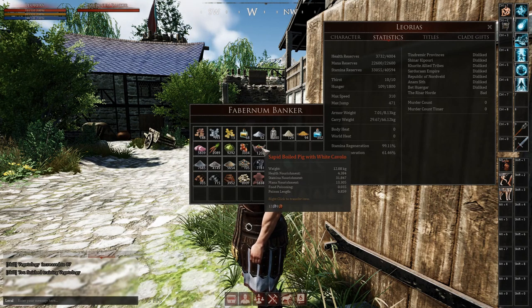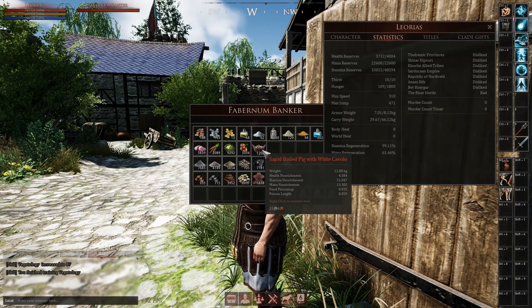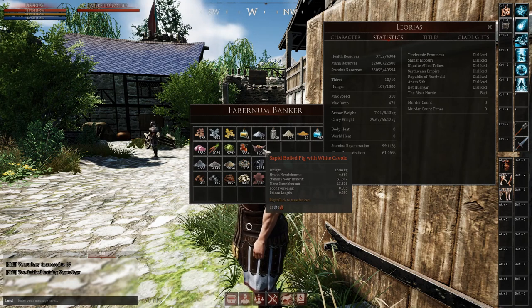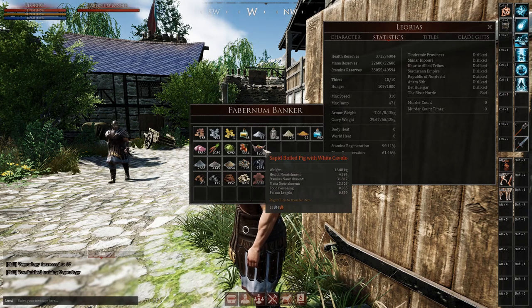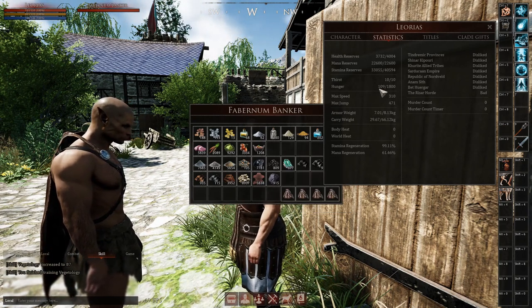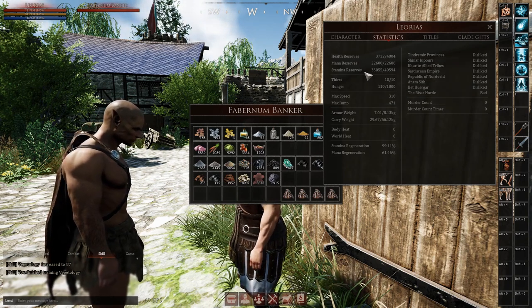If you're not a mage, most likely your health reserves and stamina reserves will be going down and not so much your mana reserves. But if you're a mage or a hybrid like me, then you probably want to focus on all three and cook a food that will replenish all three reserves. What I've created is by no means the best or most advanced or most nourishing food, but it is what I have come up with so far and it will probably serve me well for the time being.